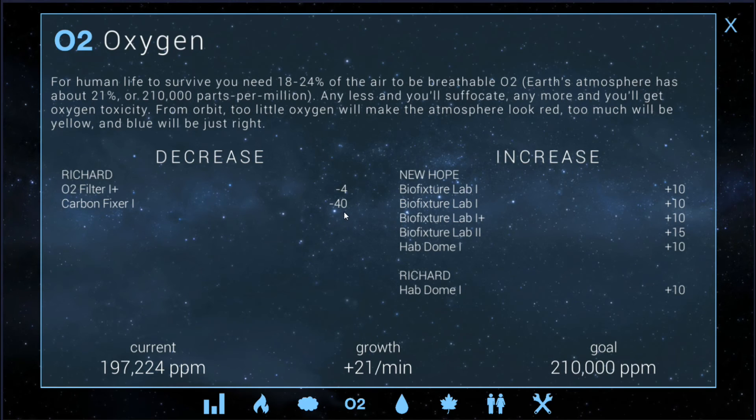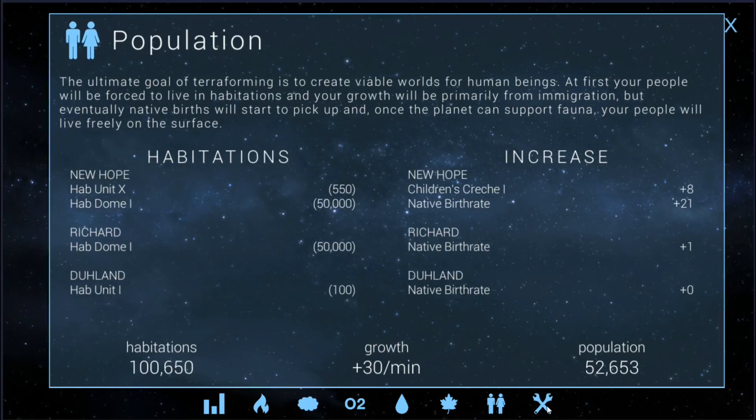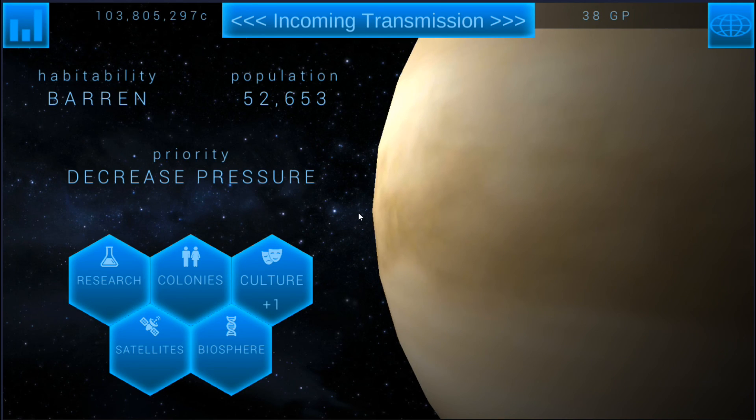By the time I get all of these upgraded to cancel this out, we should hit our 210,000 parts per million goal for oxygen. For water, we've got a lot of vapor in the atmosphere — as the temperature and pressure drop, all of this is going to come raining down and we don't want it to exceed the limit. We'll raise it with a geocistern to get to 300,000 and we'll be done. Population is going up and money is not a problem — that is it for this episode, thanks for joining me!